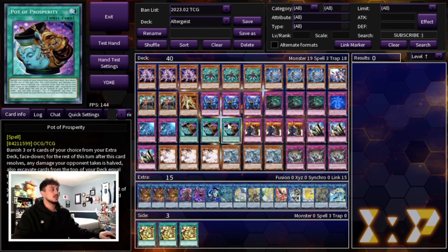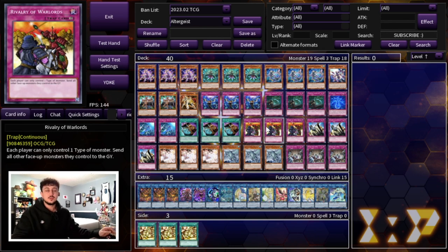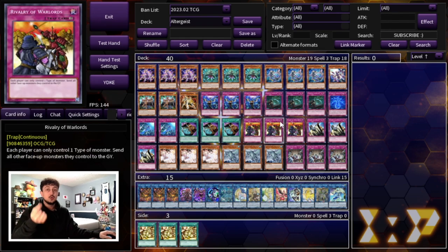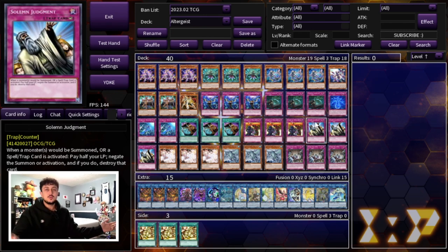We're playing three Rivalry of Warlords — the only floodgate in the deck, but really powerful on its own. Keep in mind all your Altergeist monsters are Spellcasters, so you'll never be stuck in a position with Rivalry where you can't summon. We're also playing three Solemn Judgment in the main deck, because you really want to protect yourself from Evenly Matched, Harpie's Feather Duster, Lightning Storm, and other board breakers. Solemn Judgment is just a great card and I wouldn't change this up.